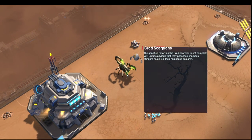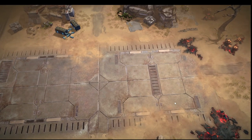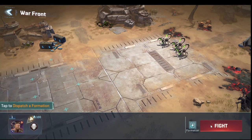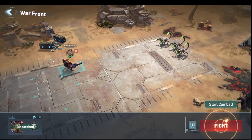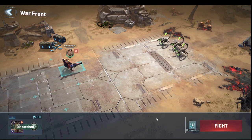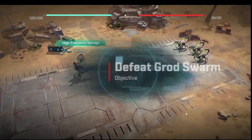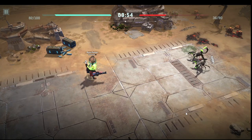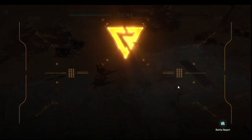We click on the grod and select attack, which takes us into the combat screen. You'll see these a lot in the grod wars, which is the mission tree. There are six total spots on the formation grid — tanks up front, DPS in the back. We hit fight and Russ Parker attacks. We win that battle — the game is designed to make you win it.